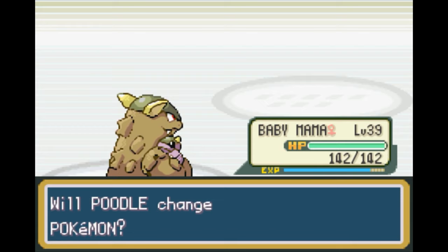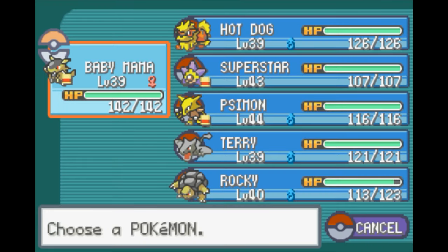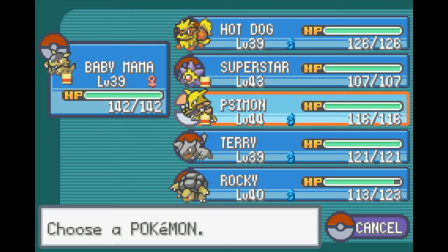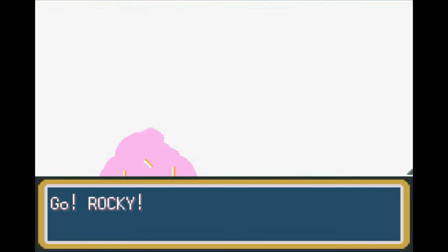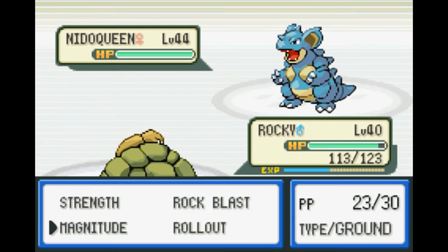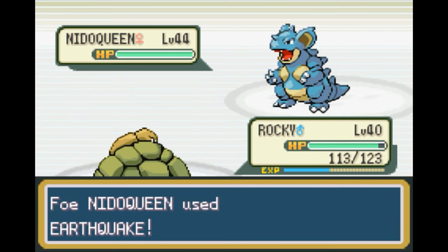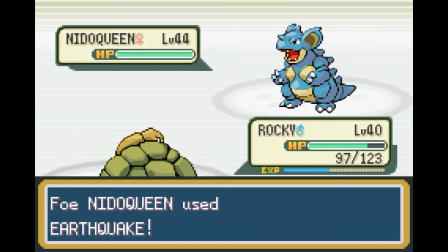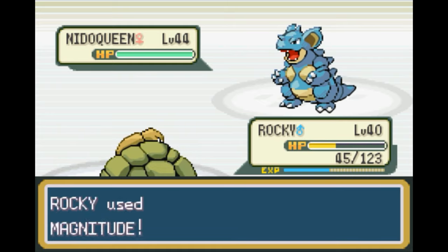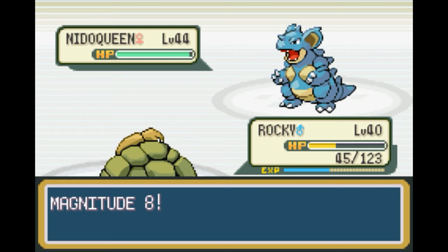And you're about to use Nidoqueen — let's go ahead and switch out to Rocky here. And we're going to Magnitude you to death, sir. I'm sorry, madam — I thought it said Nidoking but no, it's Nidoqueen. Wrong one. And she's got Earthquake as well — so that's going to hurt. Okay, that really hurt actually. Magnitude — feel free to be powerful enough to kill this thing, because we might not. And Nidoqueen has good defenses, and Rocky didn't survive.